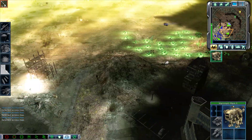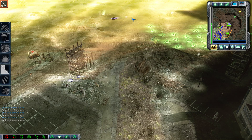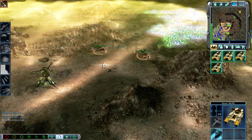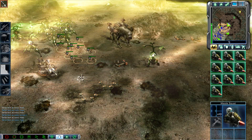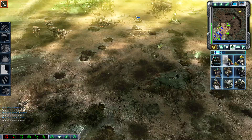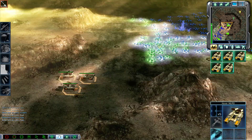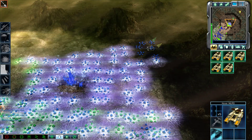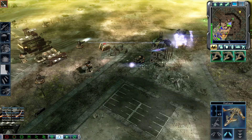Systems online. En route. Unit reporting. Coming in clear. Unit ready. Missile squad ready for combat. Moving out. On my way. Enemy unit sighted. Harvester under attack.